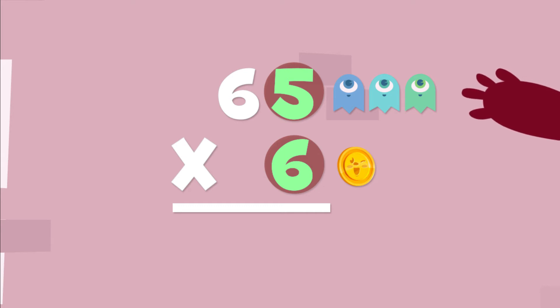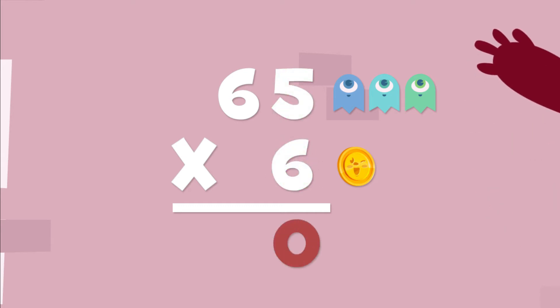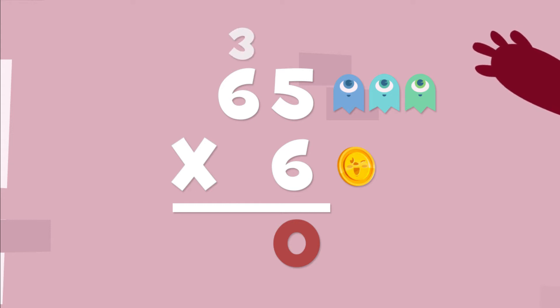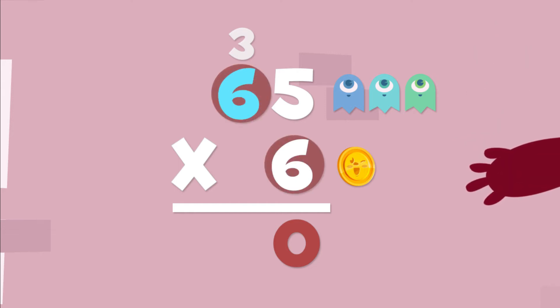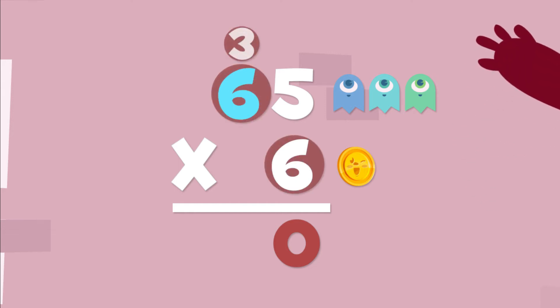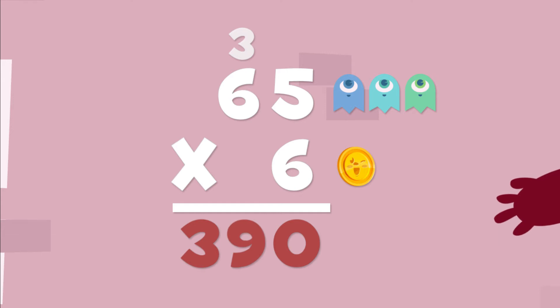6 times 5 is 30. Let's put 0 in the ones column, and we have to carry the 3. Now we can multiply in the tens column. So 6 times 6 is 36. Add the 3 that we carried, and it makes 39. We can put 39 here in the front.